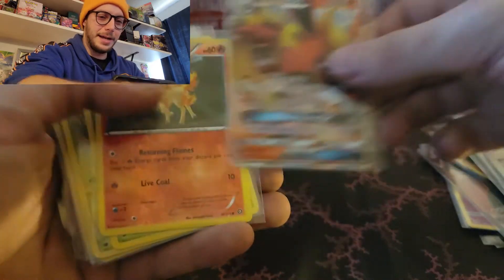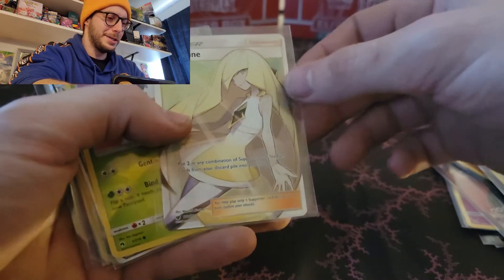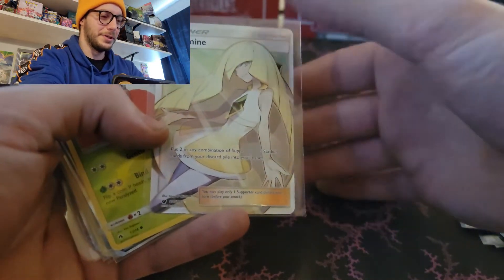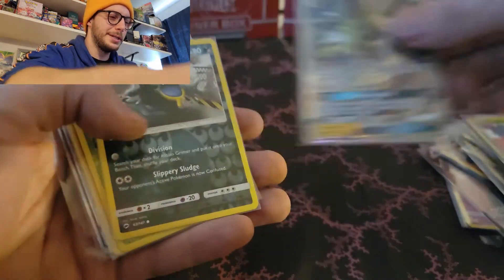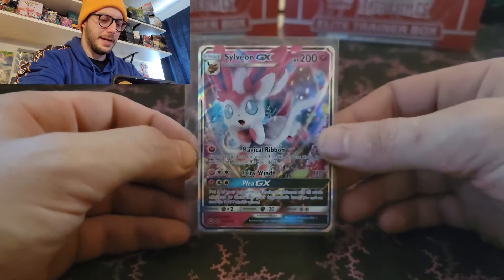Flareon GX, Ponyta Reverse, Simsage Reverse, Weedle Reverse - such a bad reverse. I'm sorry. If you love Weedle, I apologize. Lusamine, Tangela, Jolteon GX, Alolan Grimer, Rowlet, Arcanine, and the Sylveon GX. Dude - you got so many hollows and reverses out of that. That's crazy.